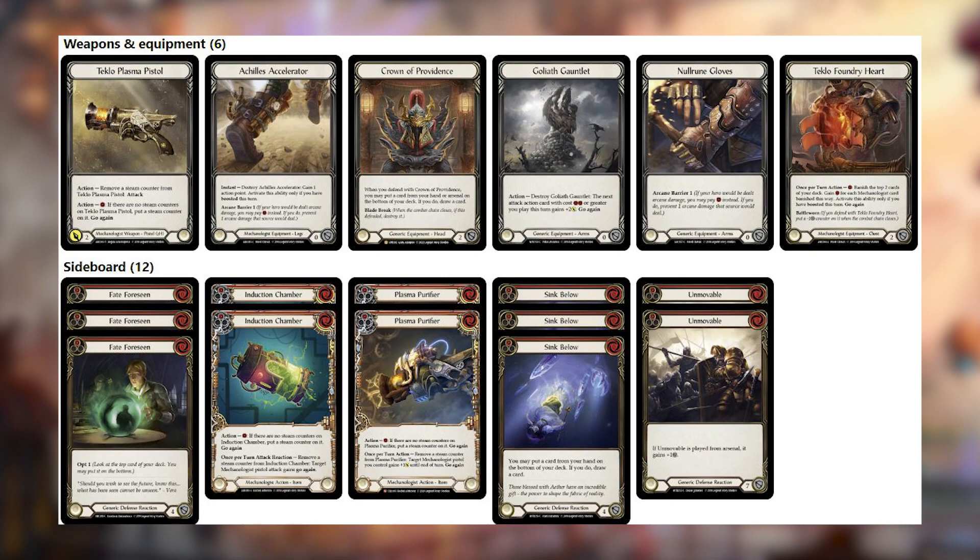If you need to sideboard in the pistol package, you'll be sideboarding in all 12 cards. You're not really going to be flexing around a few of them or only bringing in three Sink Belows or two Unmovables. It's a very straightforward sideboard — an all-or-nothing kind of deck, which makes it very easy to sideboard. You're either running the core 62 or running 60 cards with the pistol package.